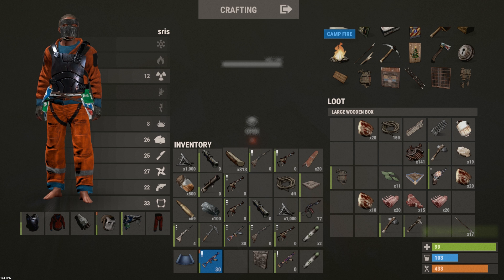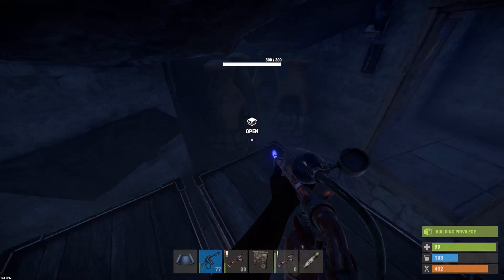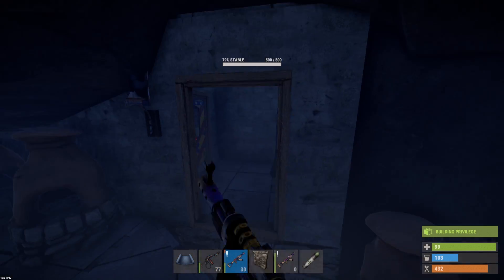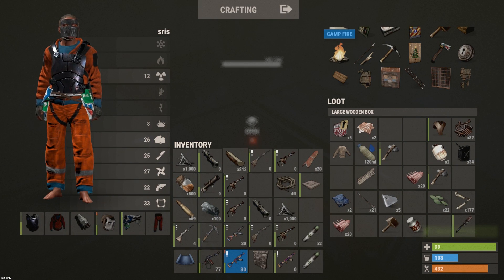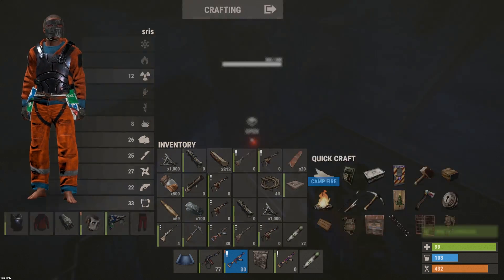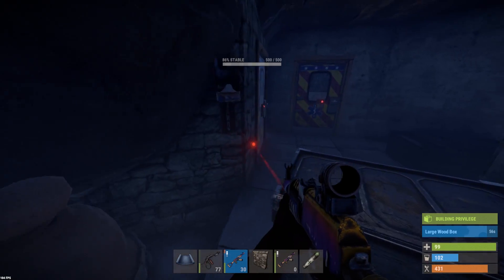I'm actually going to start today's episode off by going to do a quick flamethrower raid. There is a base I've got my eye on, and obviously I got a flamethrower from the raid, so we may as well go and use it. I'm just going to give you a quick tour of the base really quickly. I need to deposit all this loot, so just hang on — I need to craft a few more boxes, and then we'll head out after that.